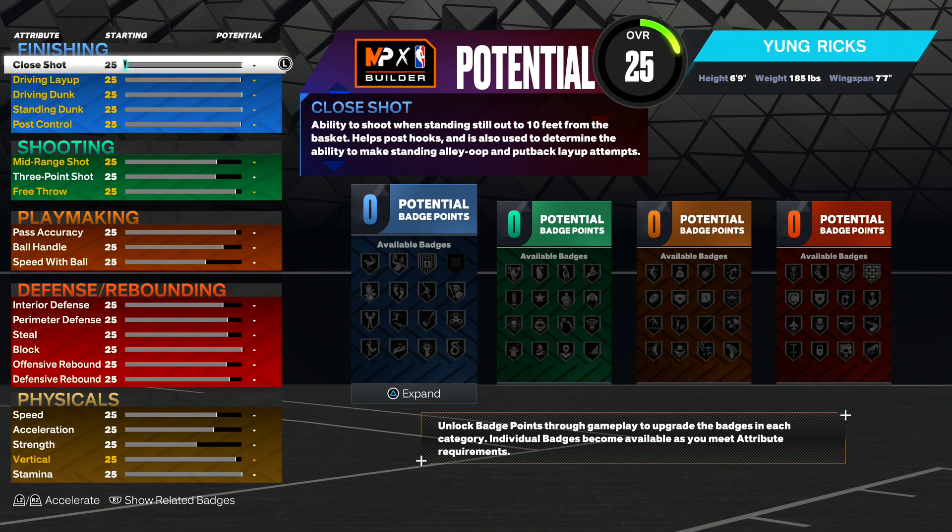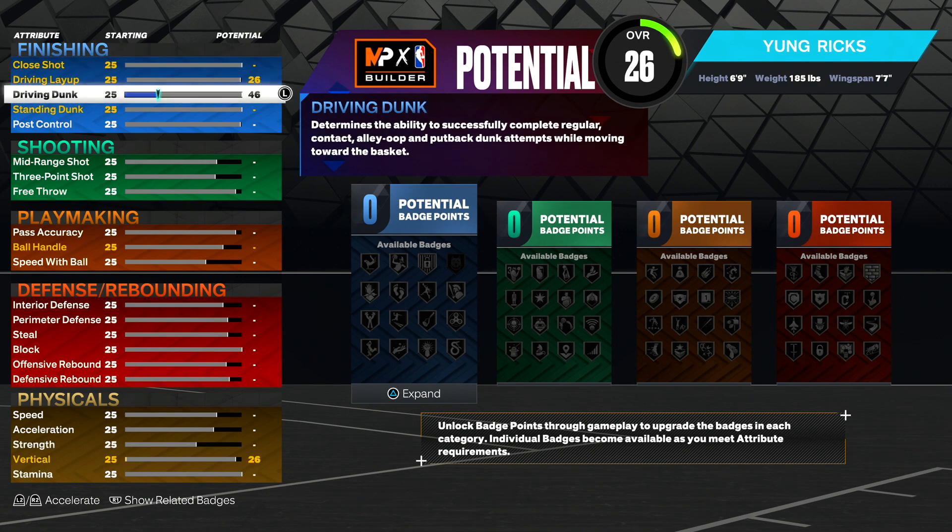First we're going to start with finishing — we're going to start with driving dunk. Your driving dunk, you guys want to make it an 87. This will allow you to get pro contact dunks and limitless takeoff on gold. You need limitless takeoff, trust me. You do not want to have it anything less than silver. You also have posterizer on silver and slithery finisher on silver. Slithery finisher — you avoid contact when you need to. When it's a tight corner for a dunk, slithery finisher will get you that dunk.